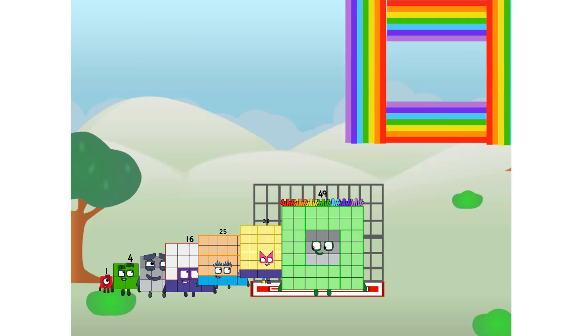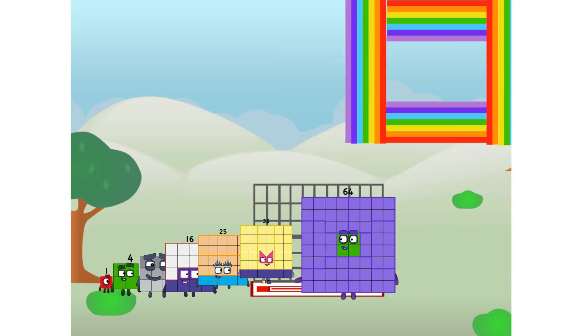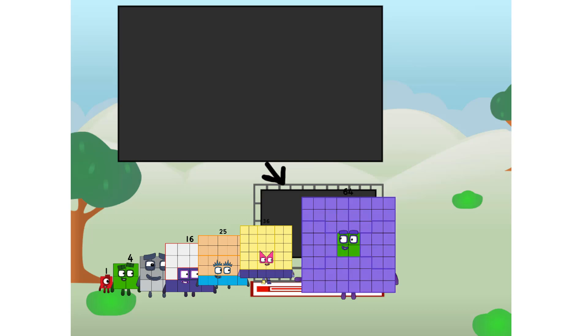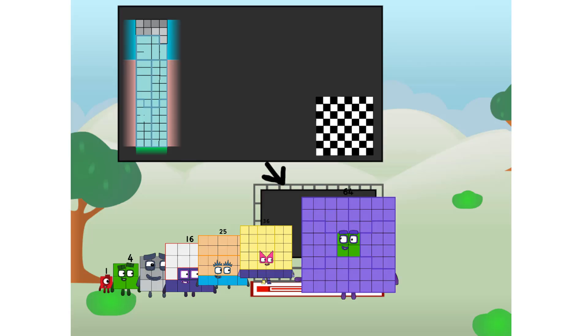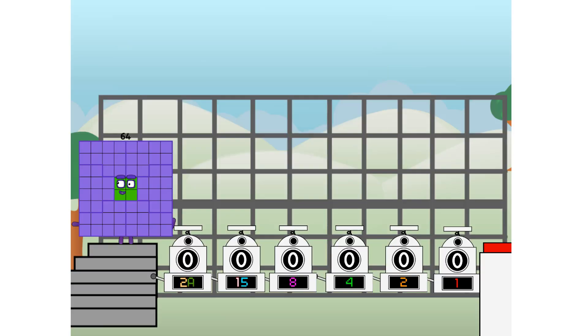Guess you've got to give it a go to get lucky. There you are — this way. I've got so much to show you. I am 64, and I can be a strong square, a chess board, a super rectangle, eight octoblocks, or even a super cube. But today I want to show you a little trick I call binary boosters.